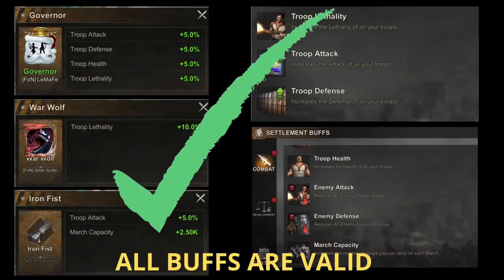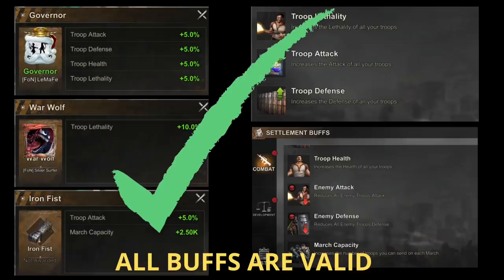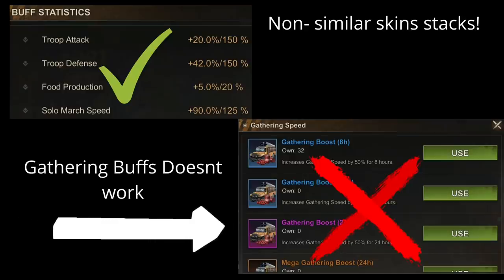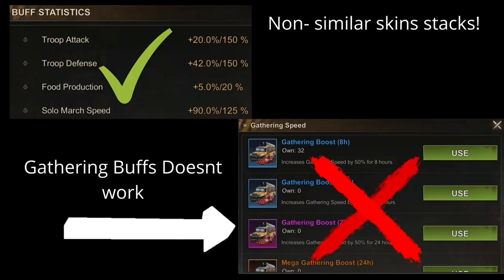Before we go to the new rules, let's do a recap first on how Reservoir Raid works. So the first thing are the buffs or boosts. Under your settlement buffs, under war, all of these are valid except for the peace flare. You will have your recon jammer, which is very important so that if your enemy scouts you they won't be able to see your garrison heroes. Also your HP attack, troop attack, and march capacity, which is also very important. You can also use your governor buffs — the triple lethality, triple attack, and other war-related items are also valid in Reservoir Raid.